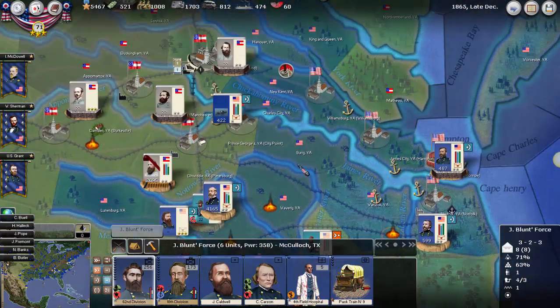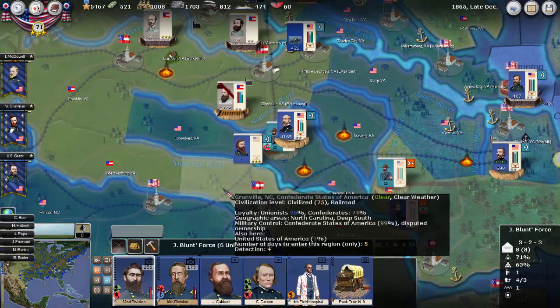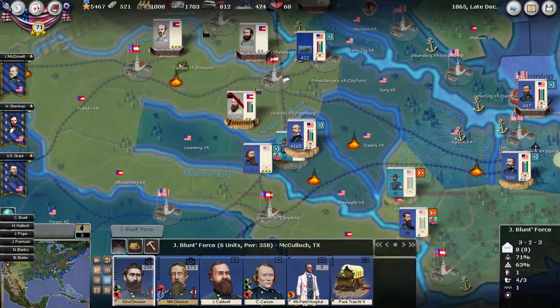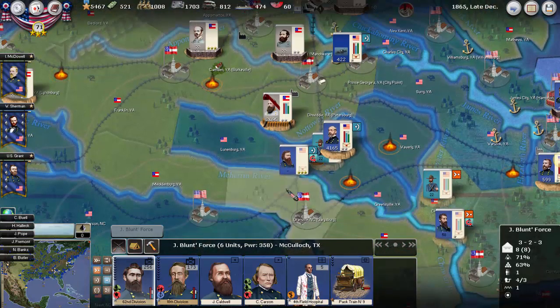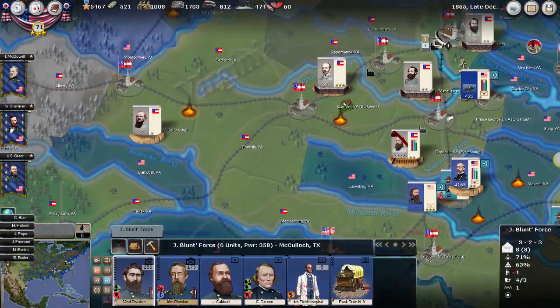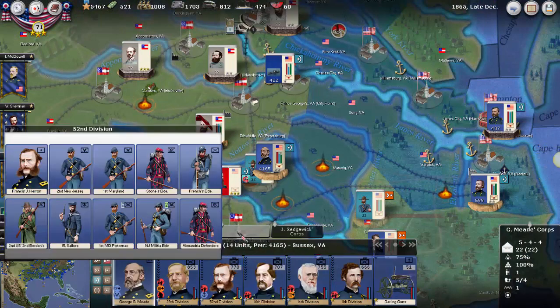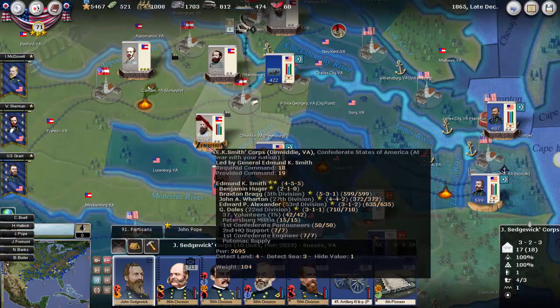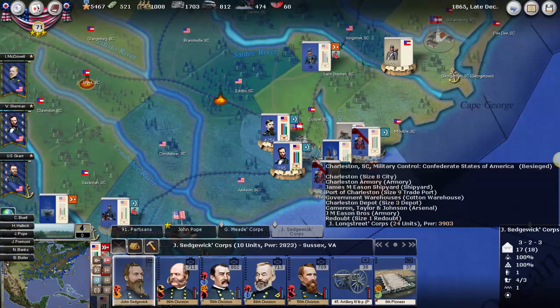The question is what to do next turn with it being the last turn. It's definitely worth trying to take Savannah. Our railroad here is cut off going back, so I don't really know if there's really much we can do in Virginia. The siege in Charleston continues using Longstreet.